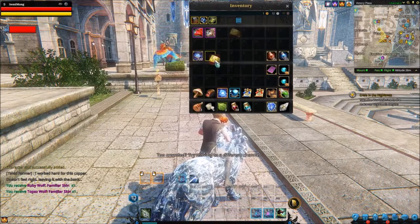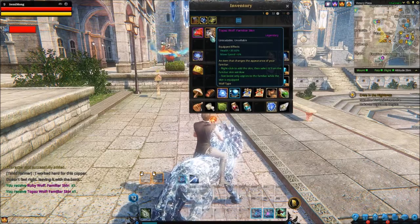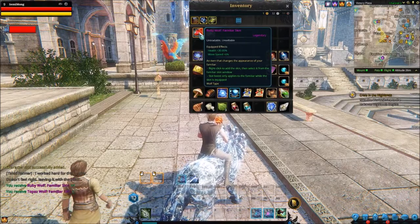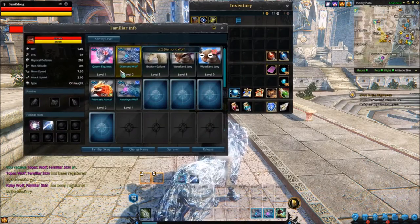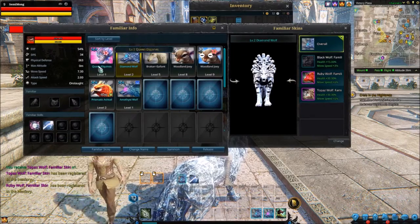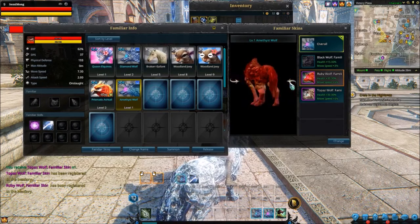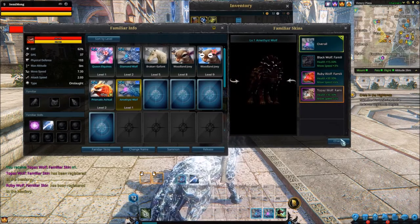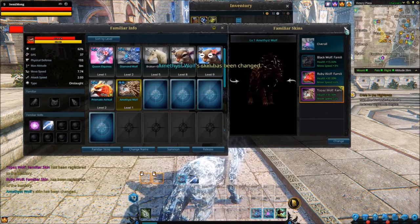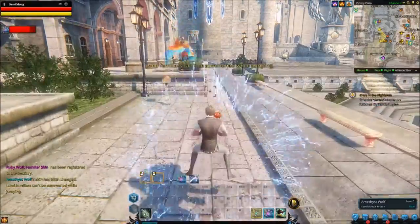Let's open up the skins. I don't know what the transit shrine craft is — I'm a bit confused on that. Right-click to add the skin, then select it from the familiar skin window. So this gives you more health and more speed, and so does this one. Let's right-click both, then go to our wolf and go down to familiar skins. Can you do it on the diamond? You can do it on both of them. There's the ruby wolf skin — 6% faster. I like that. And then there's the topaz. Let's whack this on here. Change familiar skin, confirm. The skin has been changed on the amethyst wolf.